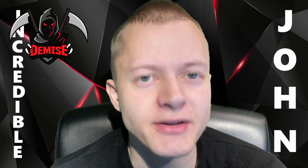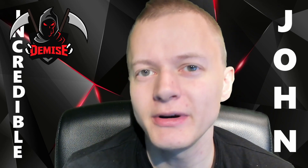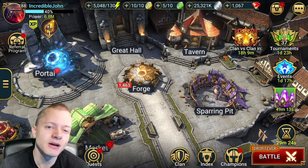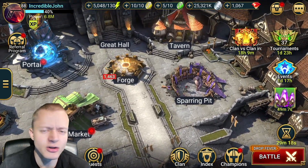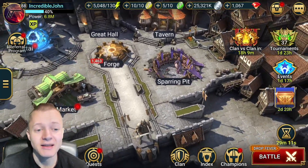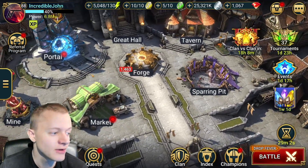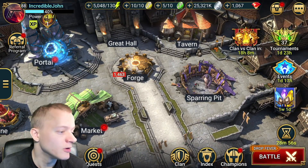Hello everyone, welcome back to another video. Let me know if you did anything interesting out of the ordinary. Today we're doing a clan boss video where I show my team for a two-key ultra nightmare setup — meaning you kill the ultra nightmare boss in two keys — and then a one-key nightmare setup. If you have any of these champions I'm going to show you, excellent, let's get right into it.